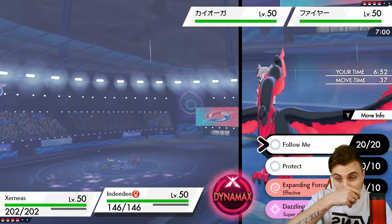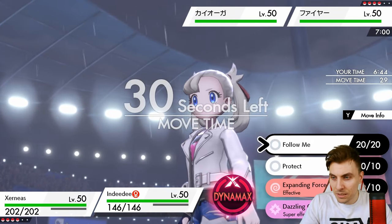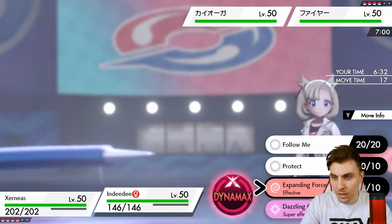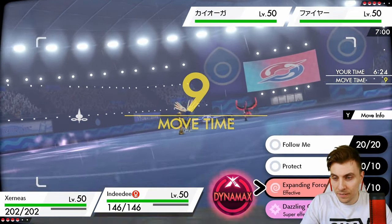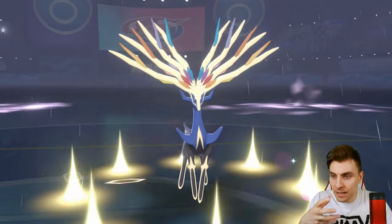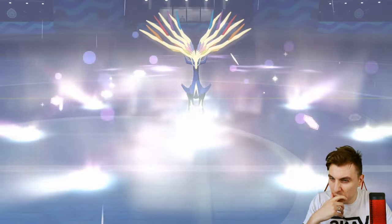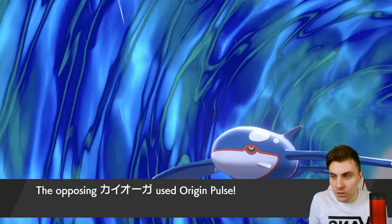Torkoal here would have been great - switch Torkoal in, get the Geomancy up and we're in the money. But I'm tempted to keep Dynamaxed Xerneas. Do I attack? The Kyogre is going to be difficult to take down, but if we get Geomancy up, what are they going to do? Maybe Nasty Plot. We don't want to just Dazzle - I think we could use Expanding Force to get damage on Kyogre, because if they Nasty Plot, we'll take a ton from Water Spout next turn anyway.